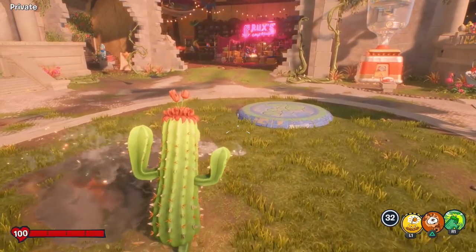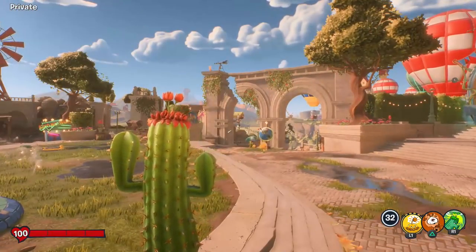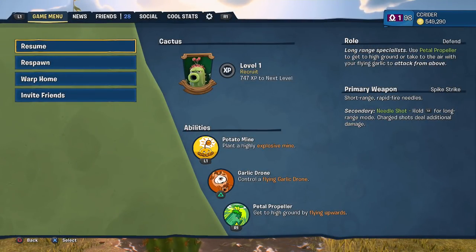Hello ZebraHerd, welcome back to Plants vs. Zombies Battle for Neighborville. Today we are checking out another plant class. This time around it is the cactus. I'm super excited for this one — one of my favorites from Garden Warfare 1 and 2. It is a sniper type character.